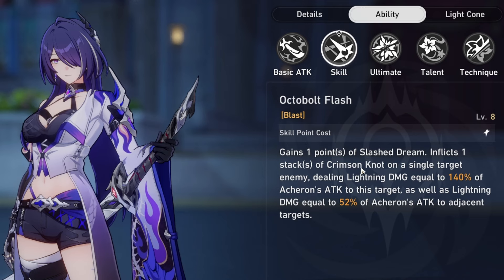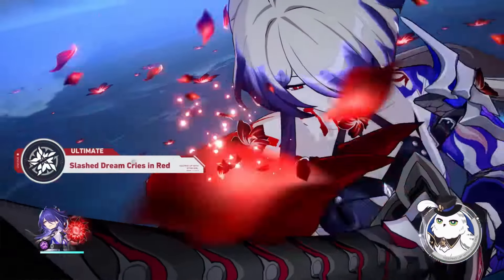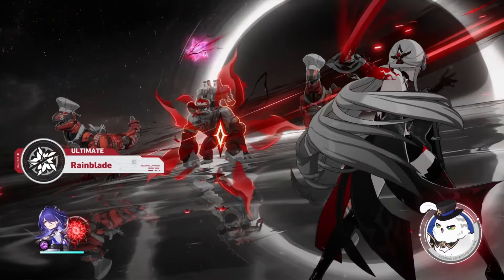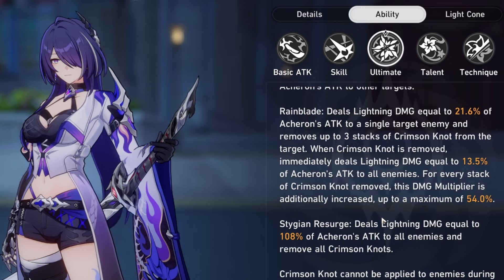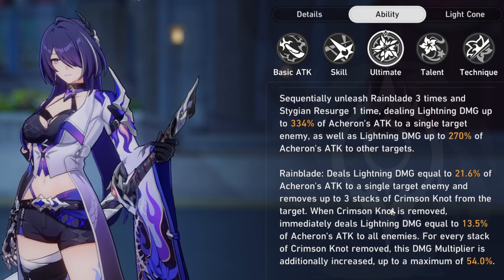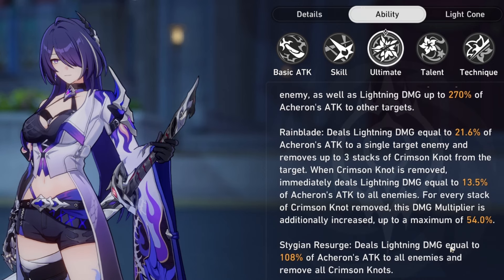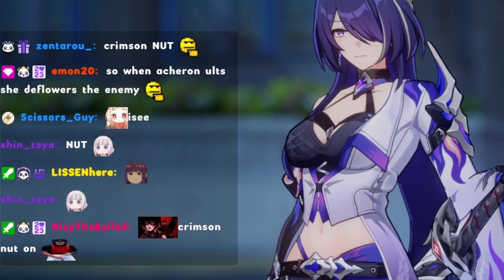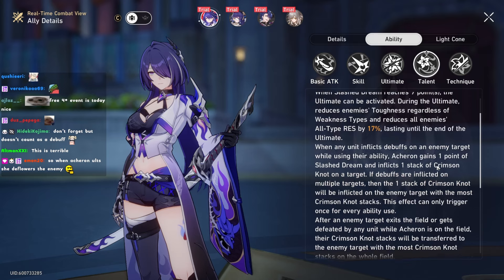So your skill gives you one Slash Dream — one stack toward your Oath — and applies one debuff on the enemy. This debuff stacks up to three; if the enemy has three debuffs your Oath does more damage. If an enemy has Crimson Knot they take more damage — that's the TL;DR. Your ultimate has a funny description: Rain Blade is the three normal slashes, and Stygian Resurface is when you put your sword back. They put the damage ratio right there so players don't have to do math. The first three slashes do more damage the more Crimson Knots the enemy has, up to three, removes all Crimson Knots and hits all enemies; the final slash is a full AOE hit.